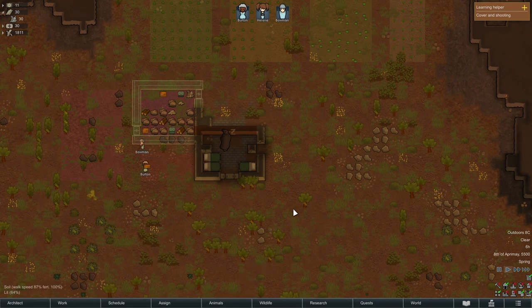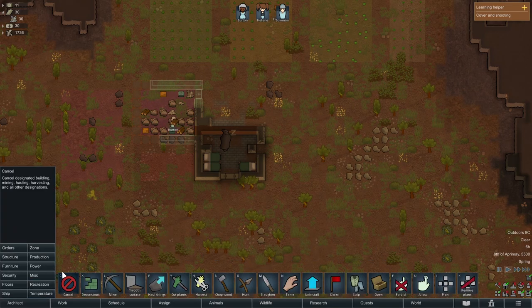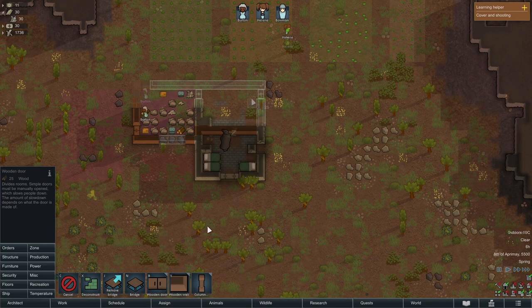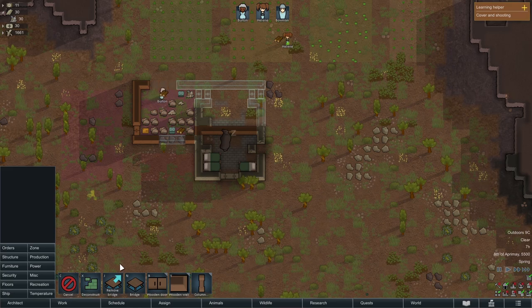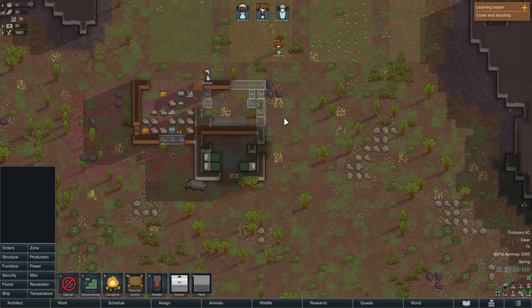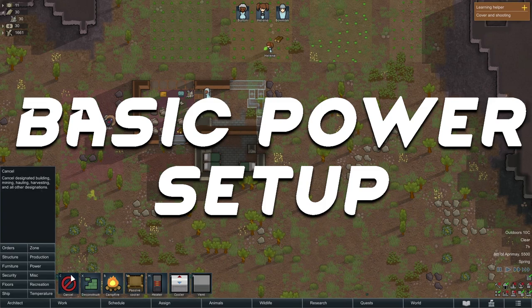Now you might ask: where are they going to put the meat? Because if they put it in here and it's not refrigerated, it will deteriorate, and then you're in the same problem as before. So what we are going to do is build a very, very small freezer — something very basic. The reason we've done it with a double-door setup is because you want to create a sort of airlock. This is not the most efficient — it's just something basic to get you started.